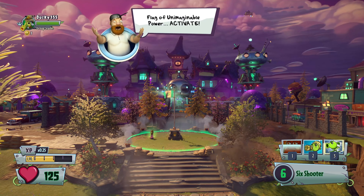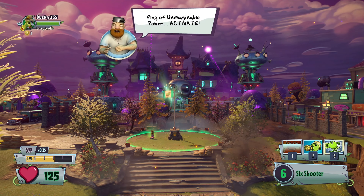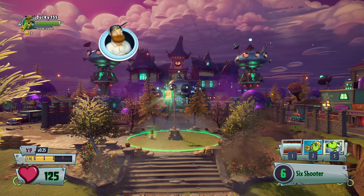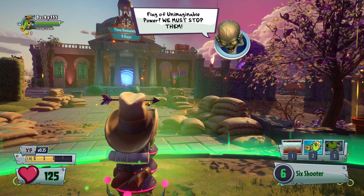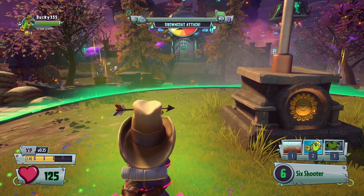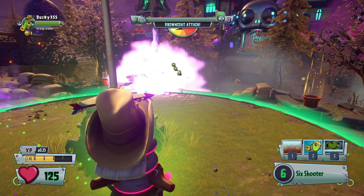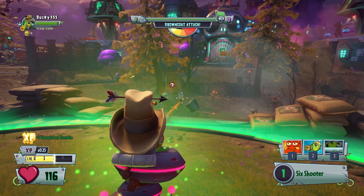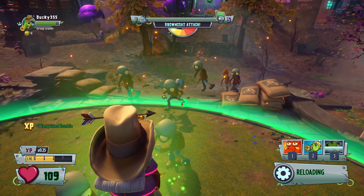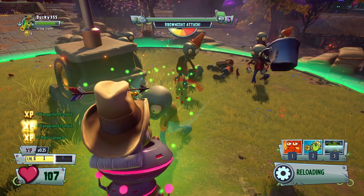What will he say? Flag of imaginable powers... Imaginable powers active. They're not saying anything different. It appears I can just... oh, now I'm doing more damage. That's because I flagged — it's because I flagged.